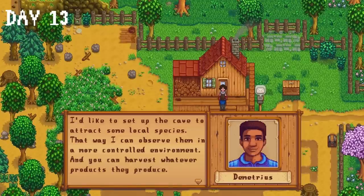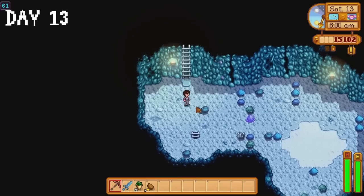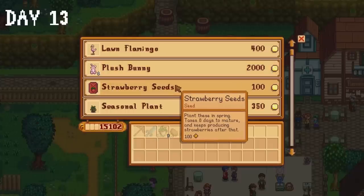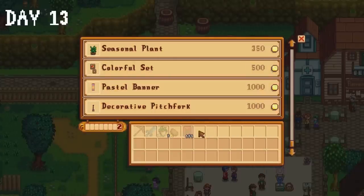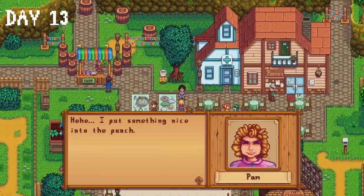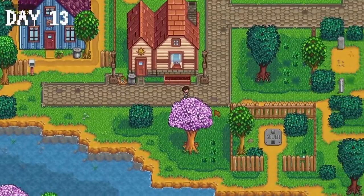Demetrius pays us a visit on the luckiest of days, day 13. As always we go with the fruit bats over the mushrooms. I spend some time in the mines collecting iron ore and making sure our furnaces are constantly smelting, then I enter the town square for the egg festival. I spent all of my gold on strawberries buying a total of 151 of them. In previous playthroughs I sometimes chose to purposely lose the egg hunt — not this time. I still had the adrenaline wave from harvesting our parsnips and potatoes.